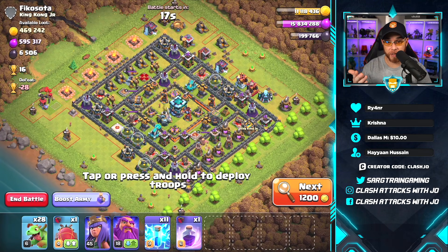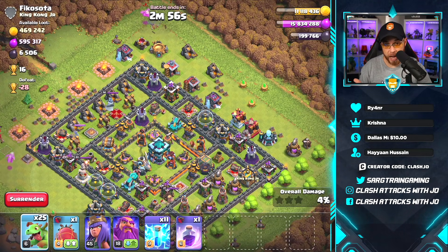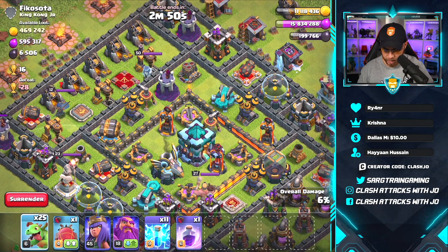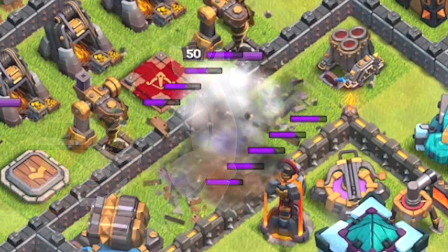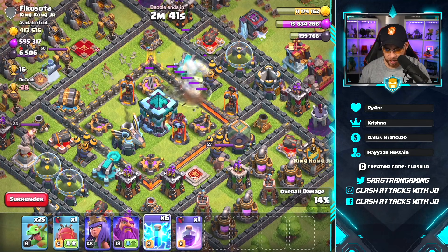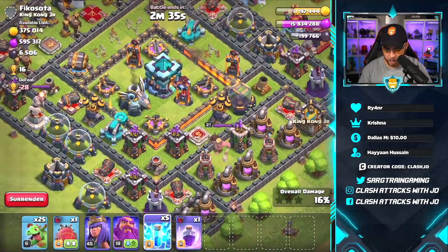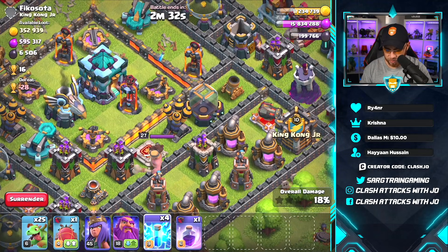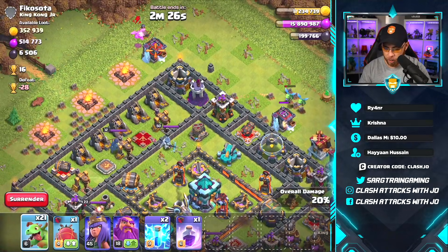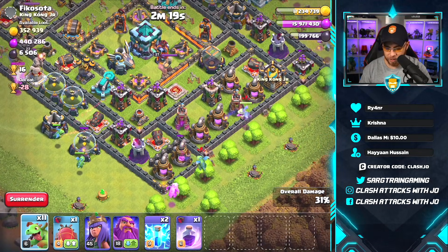I'm supposed to be dropping right now but I keep getting distracted by these amazing dead bases. We have our queen and grand warden but no royal champion. Let's try to roast that enemy queen — we completely missed her, but that's okay. Let's destroy this air defense here, and there's another air defense over there. Getting baby dragons around the base — we do not have to worry about an eagle artillery in this raid, which is always a good thing.